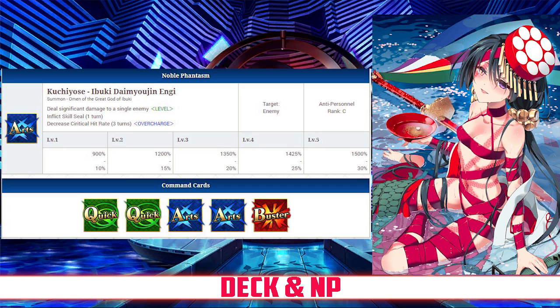Moving on to her deck and Noble Phantasm, Assassin has an Arts-Quick deck with Quick Quick Arts Arts Buster, and an Arts Noble Phantasm. Her Noble Phantasm is Kuchiyose Ibuki Daimyojin Engi, which deals significant damage to a single enemy, between a 900 and 1500% damage modifier depending on level. It also inflicts Skill Seal for 1 turn and decreases their Critical Hit Rate for 3 turns, between 10 and 30% depending on overcharge.